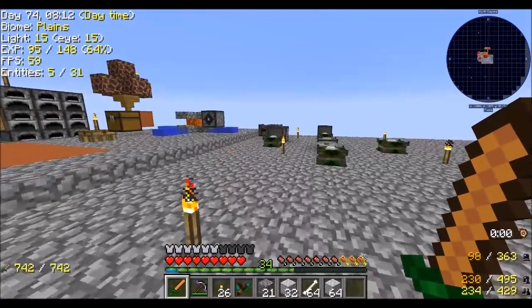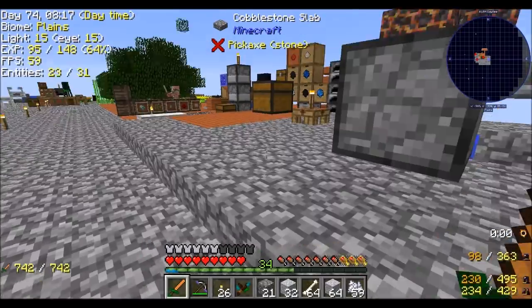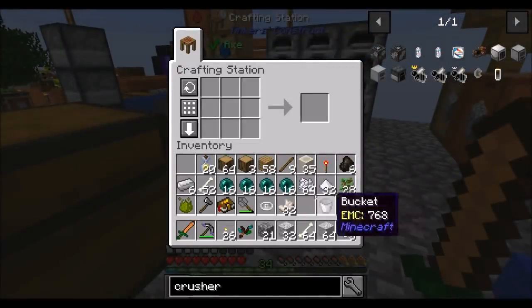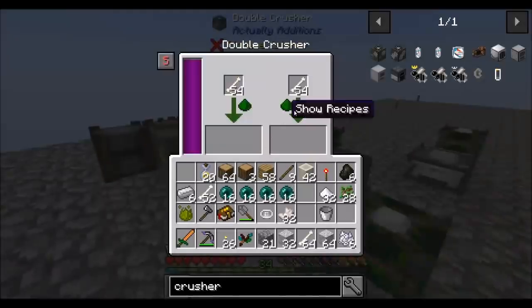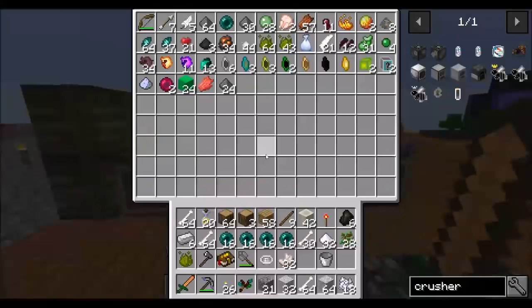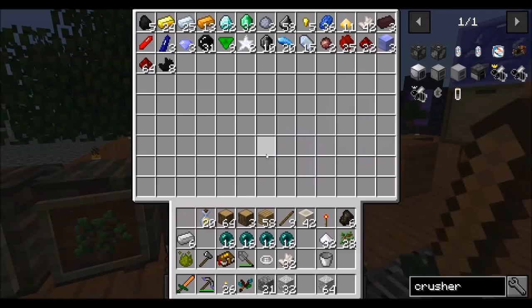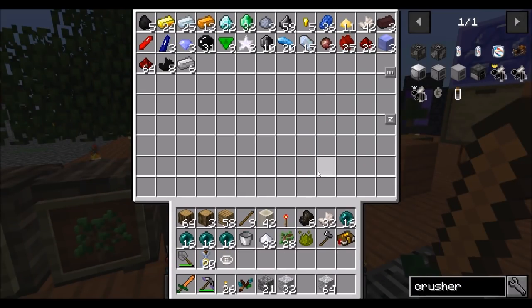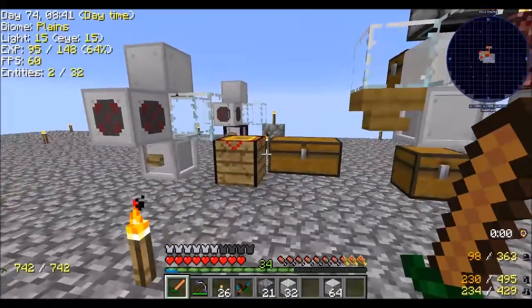So now we should, provided that we have enough bone meal — which we're getting close to — that should be enough of everything that I need to get 16 endstone. Now the only other note here is that endstone requires a high amount of heat: 1,800 heat units, which is more than this one can do. So we have to do it back here.